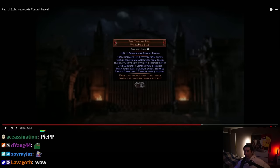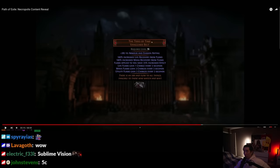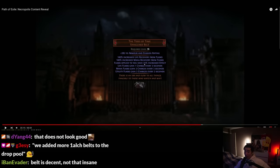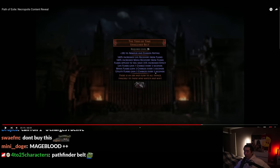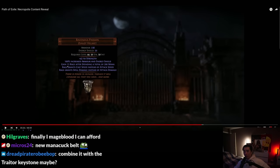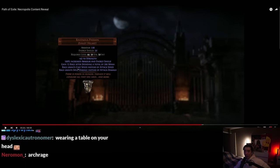New chase belt — the Tides of Time. Are they saying that Uber Shaper doesn't have any of the normal Shaper drop pool? 100% life recovery from flask, 100% increased banner recovery from flask, flask applied to you has 25% increased effect — that's good. Life flask gains one charge every three seconds, mana gains three charges, utility gains two charges every three seconds. That helmet looks cool — it's got like a table on the top! Ravenous Passion: 43 strength, gain 13 rage after spending mana. That could be really strong.